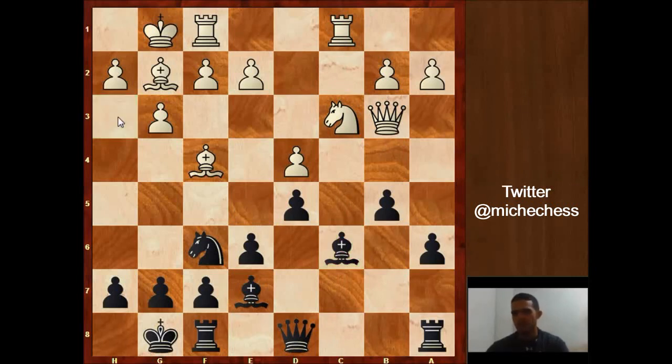White could play something like Ne4, trading some things because the bishop is hanging, while keeping control of the open file. Maybe instead of Ne4, a4 was another option. But this move h3 is weakening the kingside and losing a tempo, so it's not actually a good move.